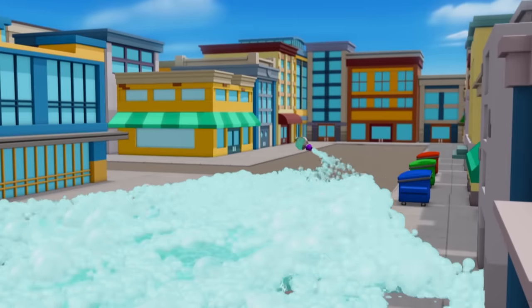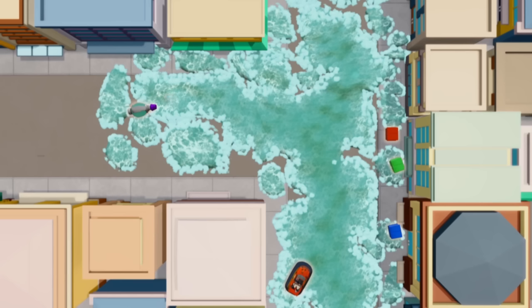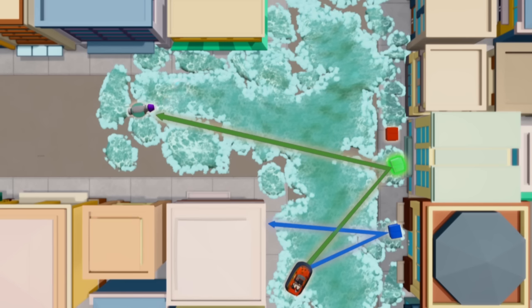It turned onto that street over there! If we bounce off the blue dumpster, we'll go at a small angle. If we bounce off the green dumpster, we'll go at a bigger angle. And if we bounce off the red dumpster, we'll go at a really big angle. Which dumpster should we bounce off to get the Bubble Blaster? The green one! Right!